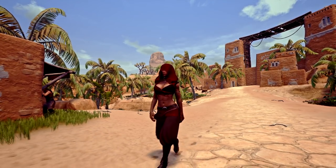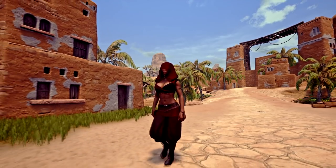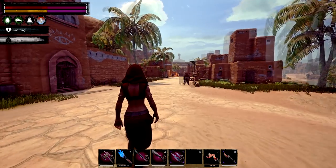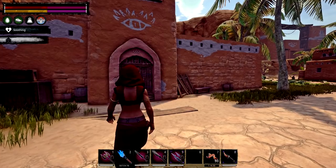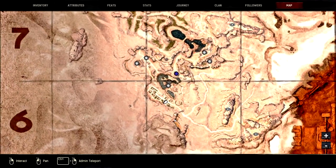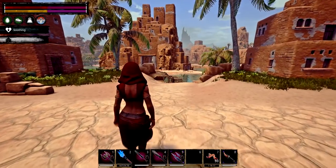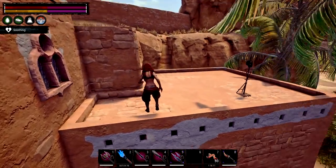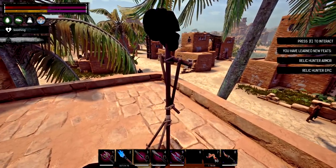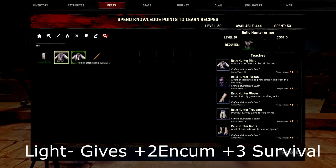Now we're moving on to some slightly easier armours to find. We're going to start with finding the Relic Hunter Armour. This can be found in the City of Sert-Marie — particularly at a place called Rasma's House, with the half-open door, on the far side opposite where the bridge is. If you climb up to the top, you'll see an armour stand with a hat on it. If you click on it, you can learn the Relic Hunter Armour and the Relic Hunter Epic Armour.